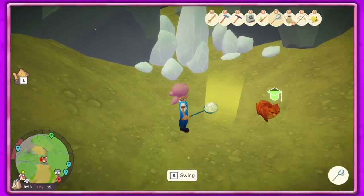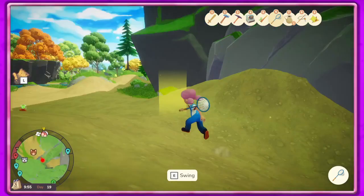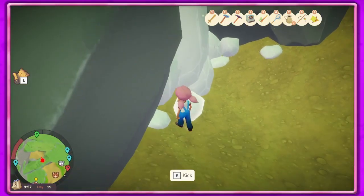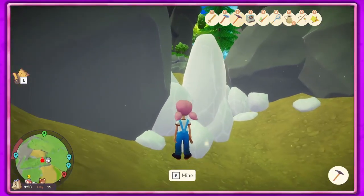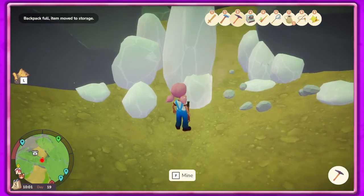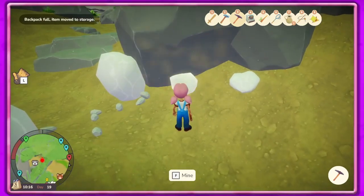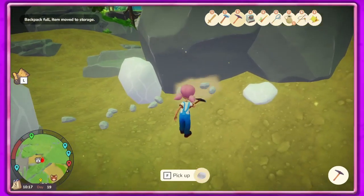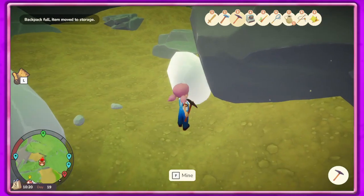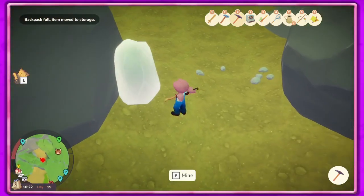Hey guys, it's Patina Gal and we are back over in Evergreen Valley. I'm here because I want to catch these bees, get rid of these rocks, and see what fun we can have today. I want to see if we can get some quests done. I really wish you could just hold down F to swing but you can't. Let me know if you guys are enjoying this game as much as I am - I'm super loving it!